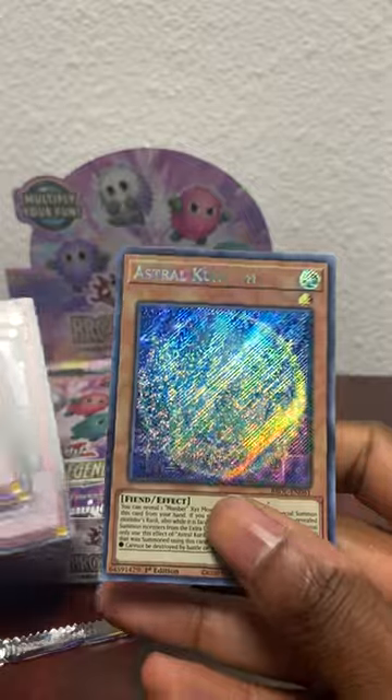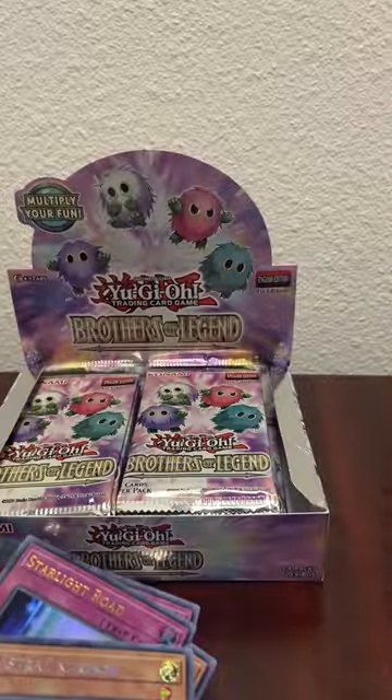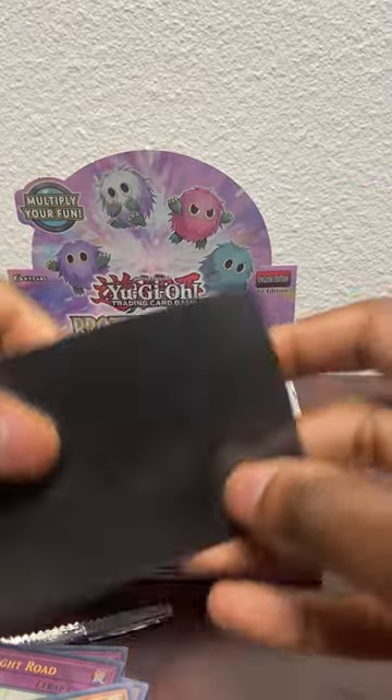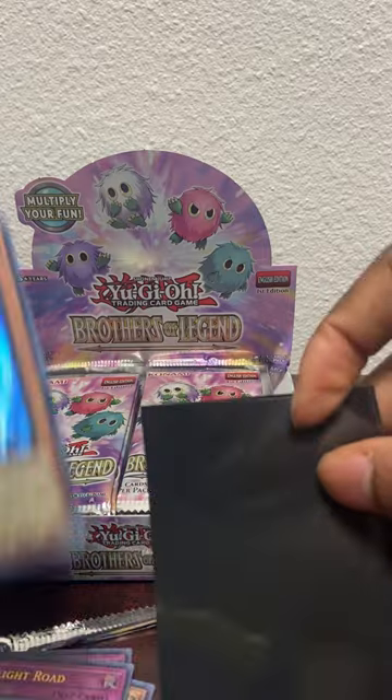First pull we got an Astro Karibo - that's what I'm talking about! We need to sleeve this right away. Where are my sleeve holders at? That's what I'm talking about - Astro Karibo! All right, first pull. That's a good one. I'll find out more later. Astro Karibo!